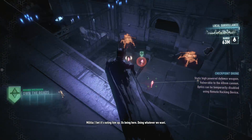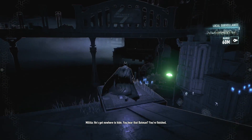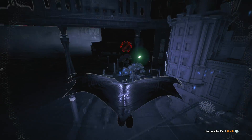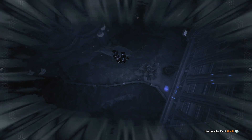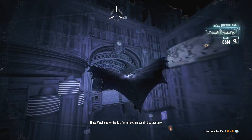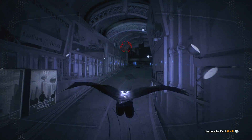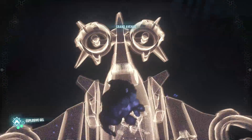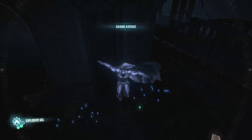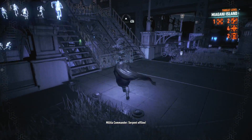Let me go get the rest of these aerial drones. I bet it's eating him up, us being here doing whatever we want. Oh — Riddler, I see him. Let's go take that car down. Never mind, it got away. Okay, here's another drone. Got you. Take it out, Batman — Serpent offline. Okay, well there's a Riddler informant.